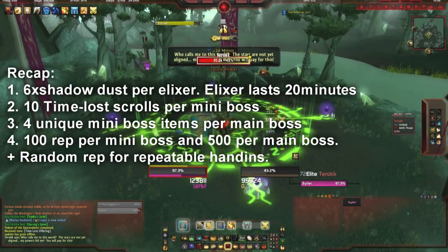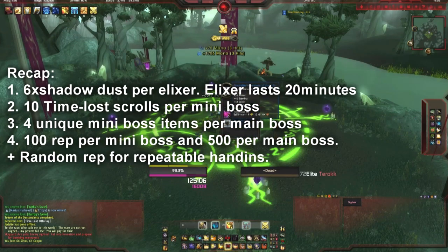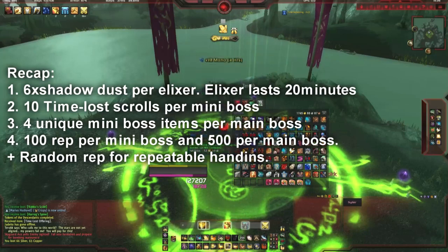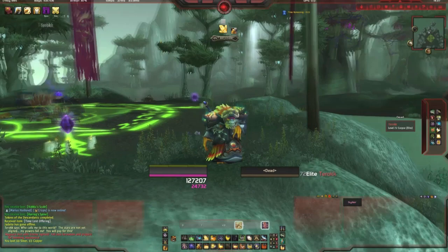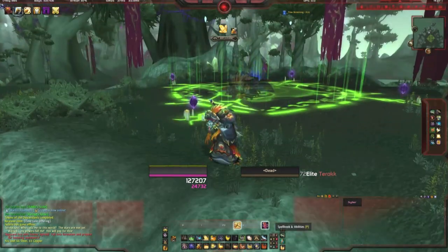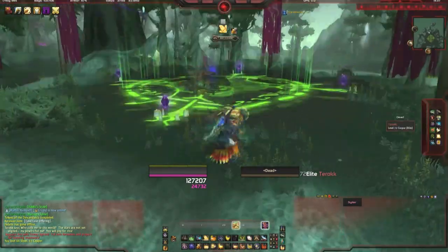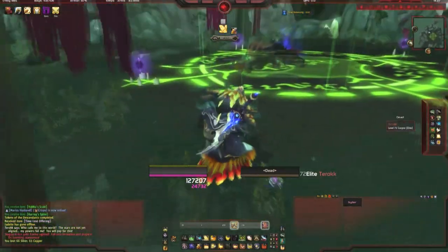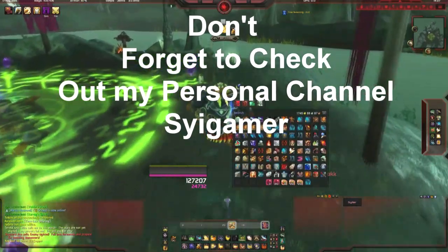You'll also have to keep getting the shadow dust and collecting the Time-Lost Scrolls, but it's worth it because you'll end up with some cool stuff. This guy does drop a Time-Lost Figurine on a rare chance, and what it'll do is turn you into one of the Skettis bird mobs — it looks pretty cool, it is a low drop chance, but you can keep farming him for it. Just keep at it and you'll eventually get exalted.